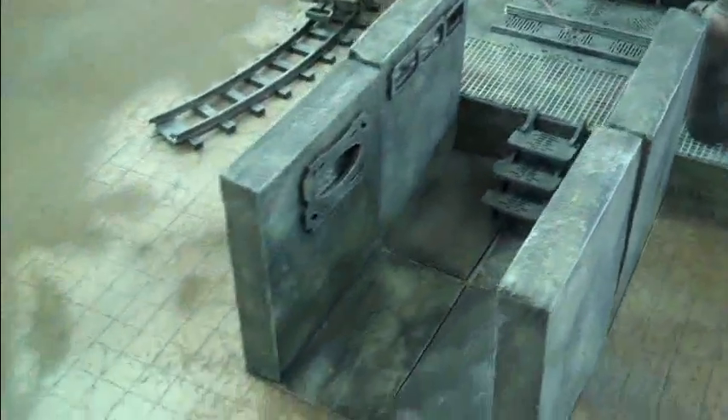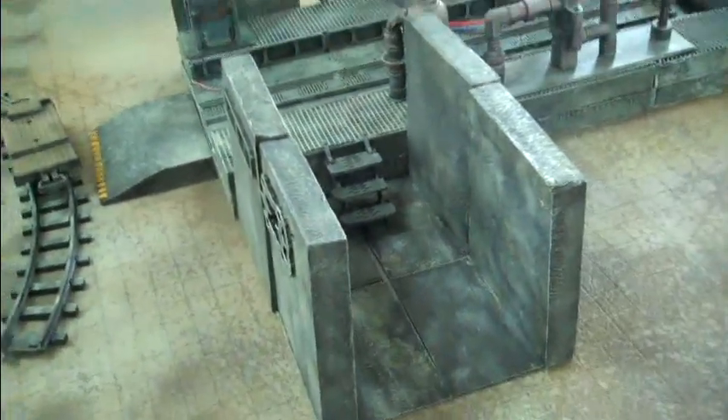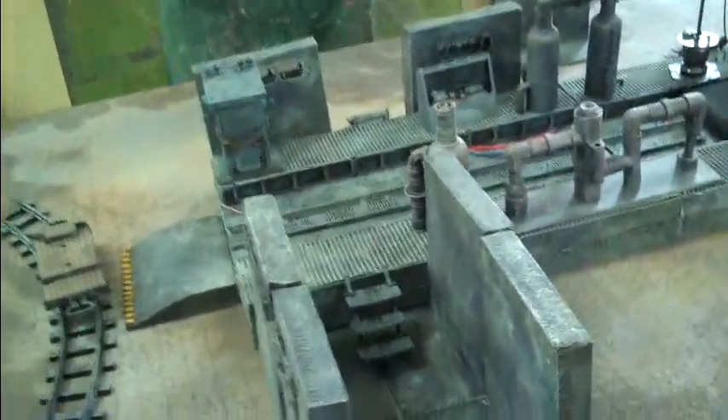These walls are all detachable. They can be placed in different areas and can make corridors too. This is an example of a corridor right here, and these are just detachable walls that you can place anywhere — so you can make longer corridors, shorter ones, wherever you want.